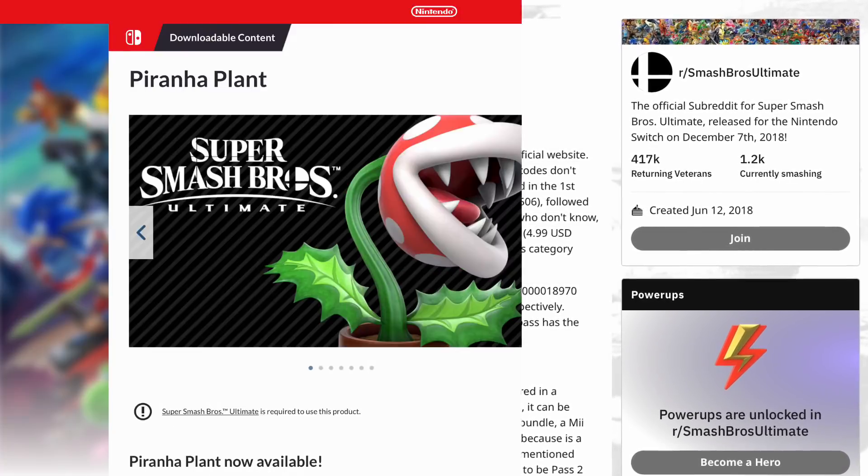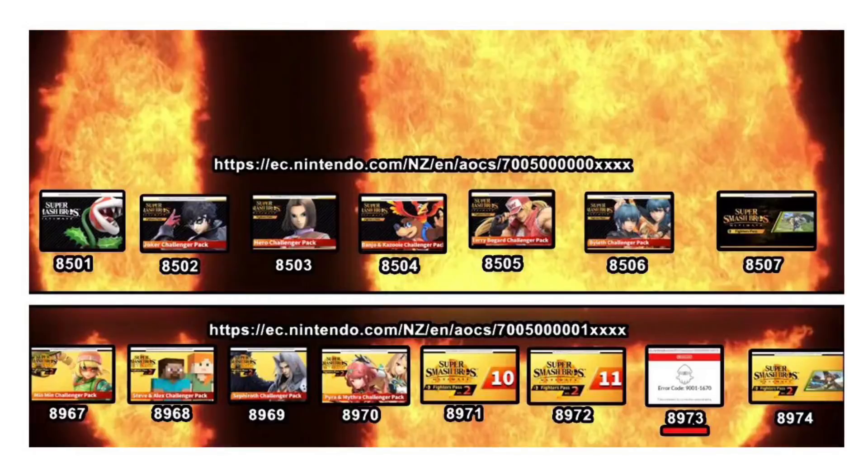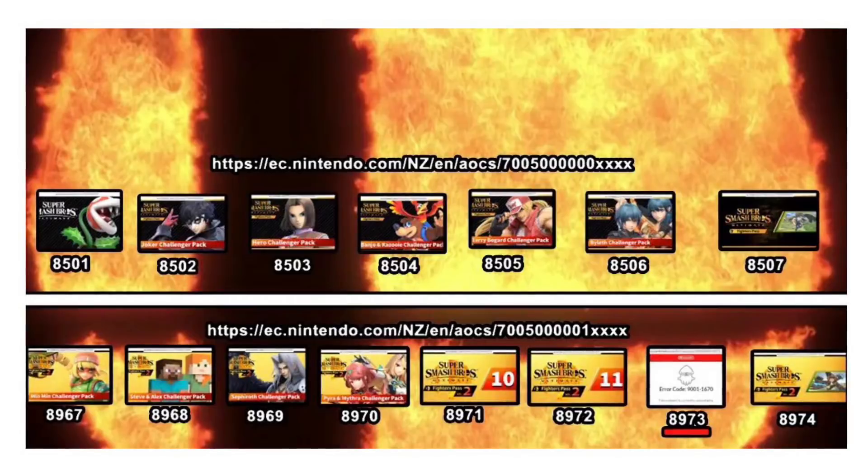For example, for Piranha Plant, if you click on this character's webpage link, you get this and you see those last numbers at the end there. That is the character's NSUID, and each DLC character has this code. I got this image that you see on your screens here from eventhubs.com, which breaks every character's NSUID down.